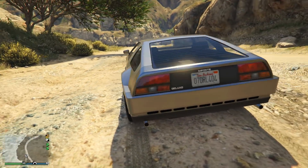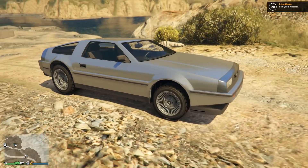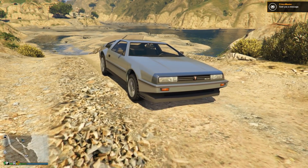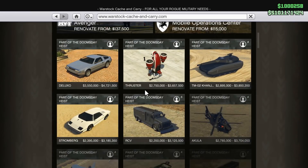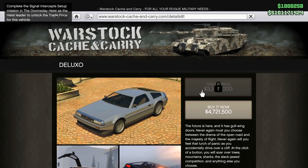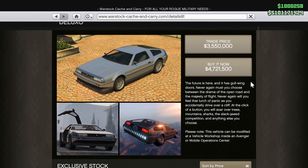In today's video, I am going to be showcasing the brand new Imponte Deluxo — the flying car — which you can now purchase in GTA Online from today with the Doomsday Heist update. You can purchase this from the Warstock Cash & Carry website, either at a trade price of $3,550,000, or at a buy it now price of $4,721,500.